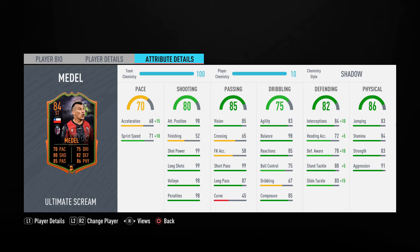Moving into dribbling — it's a little bit weird because he's got really good agility and balance, great reactions and composure, but his ball control and dribbling are a little bit low, so we'll see how that affects him in game — whether he feels sluggish or like he has a heavy touch. His defending stats are well balanced: 84 interceptions, 80 standing tackle, 78 defensive awareness, and with a Shadow easily good enough. He's got 83 jumping, 84 stamina, and 91 aggression.